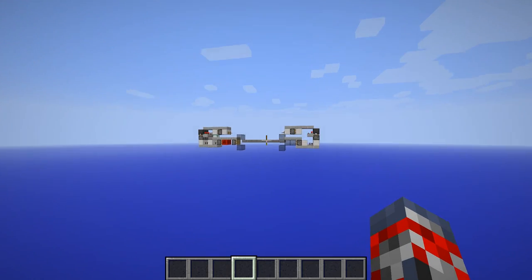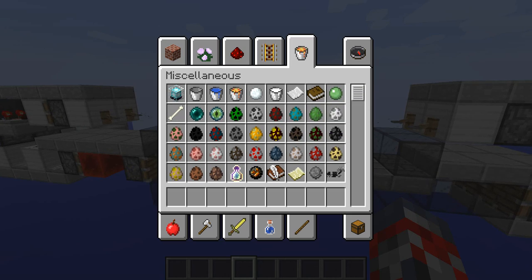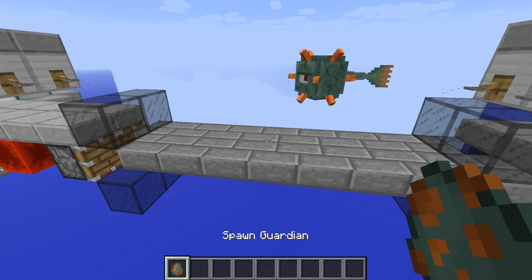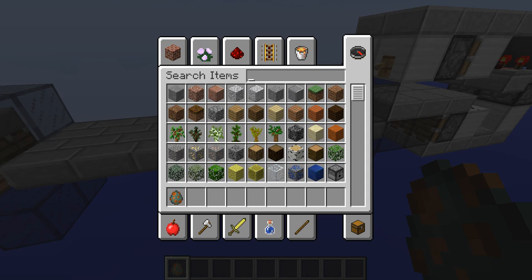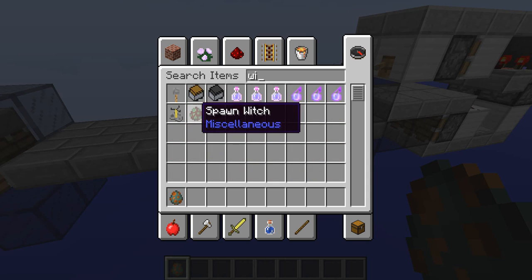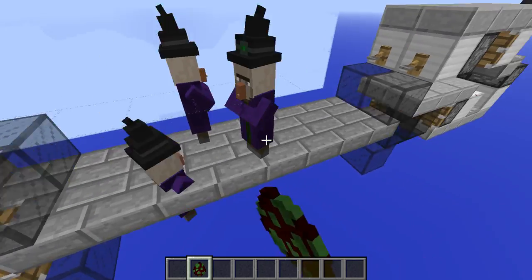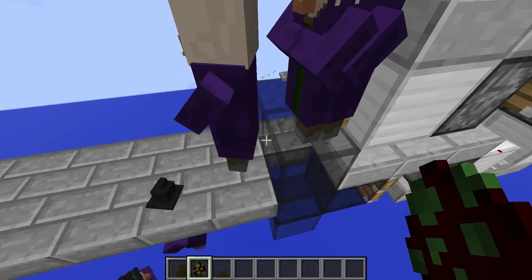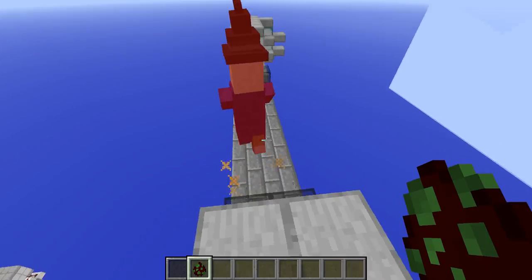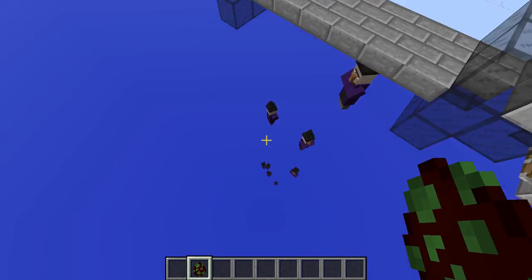It uses a really unique little system right over here. Pretty much when a mob spawns — let's just get a witch — when the witch spawns, even if multiple spawn, which they're doing now, it will still take them all down, not just one at a time, which is pretty sweet about this farm design too.